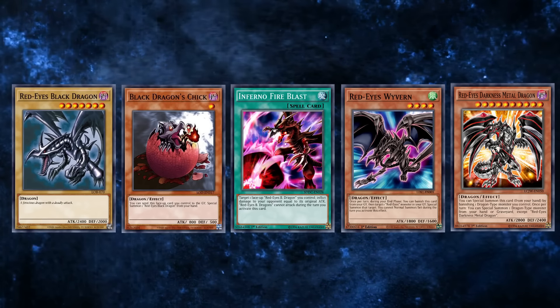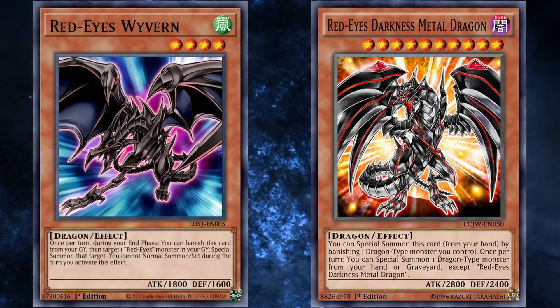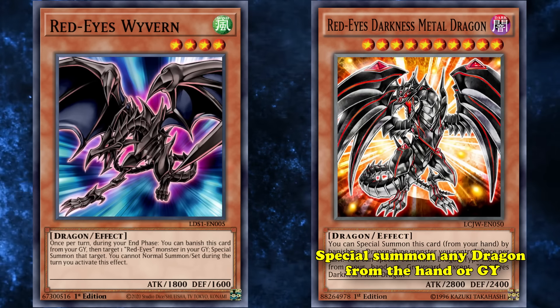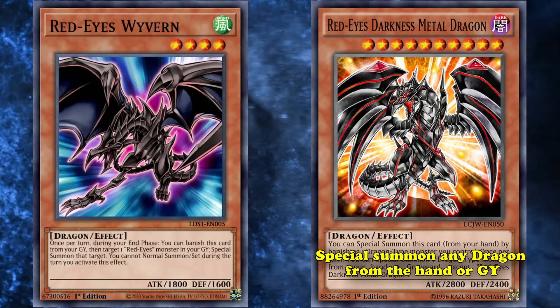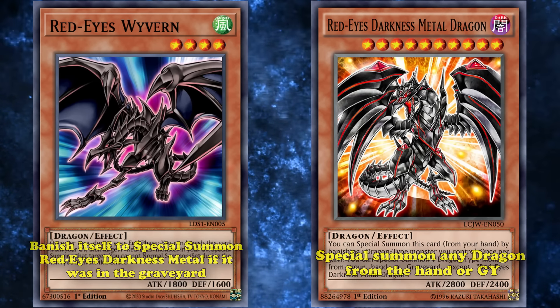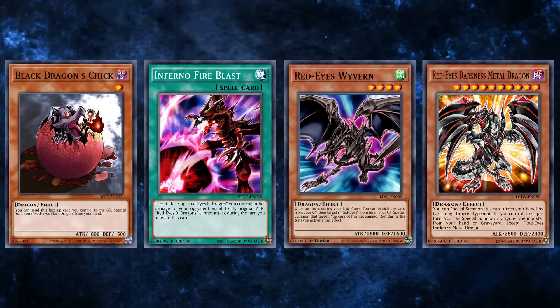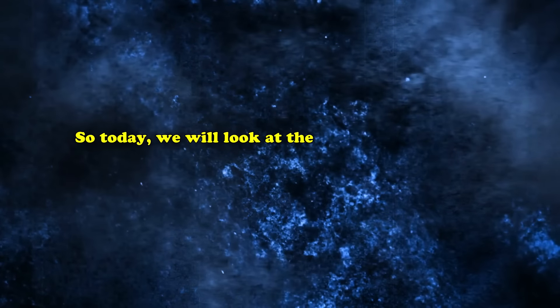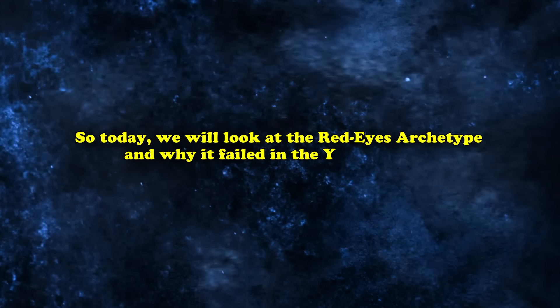The only cards that consistently saw play were Red-Eyes Darkness Metal Dragon and Red-Eyes Wavering, due to Red-Eyes Darkness Metal Dragon's ability to special summon any dragon from the hand or graveyard, and Red-Eyes Wavering's ability to banish itself to special summon Red-Eyes Darkness Metal Dragon if it was in the graveyard. However, the first wave of support was supposed to rectify Red-Eyes's problems, and didn't quite do that. So today, we'll take a look at the Red-Eyes archetype and why it failed in the Yu-Gi-Oh! TCG.